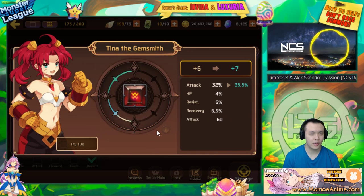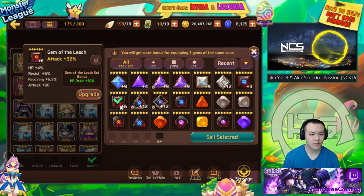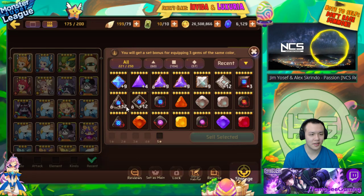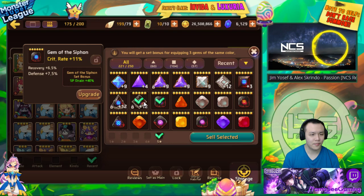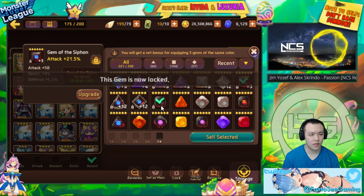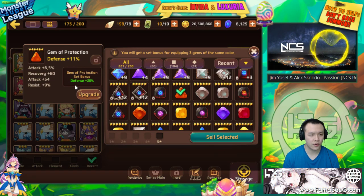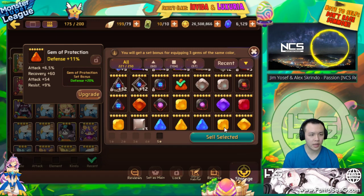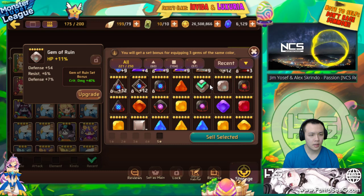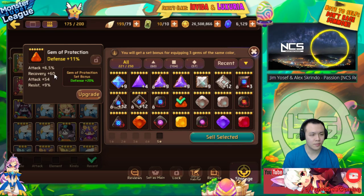This one's an attack gem with HP and resist — not that good actually, kind of bad. Crit rate siphon — I always keep attack siphon. I should actually lock these two. These are from a while ago, I just never really got around to upgrading them — pretty much all from dragons, I just kind of kept them.